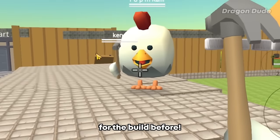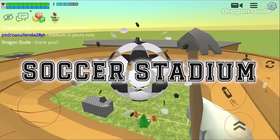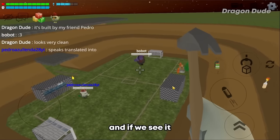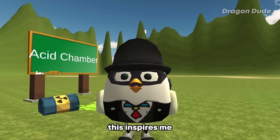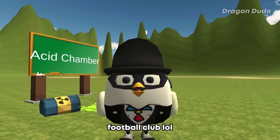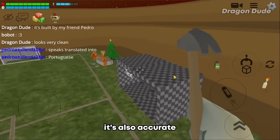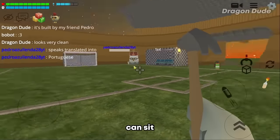Shout out to Rafif for the builds before. For the next build we have a soccer stadium - or as most people call it, football. It's built by my friend Pedro, so shout out to Pedro. And if we see it from above it actually looks like one of those soccer stadiums. This inspires me to start my own football club. I'll name it Dragon FC and will win the Champions League every single season. It's also accurate because there's also the bench where the backup players can sit.